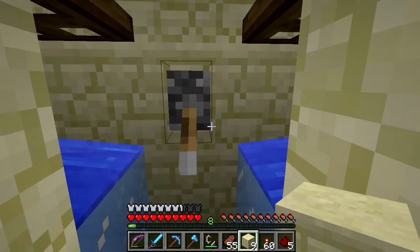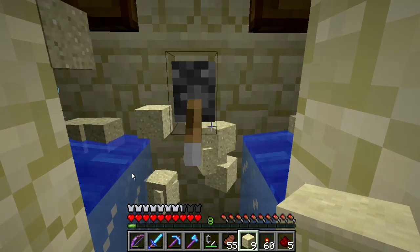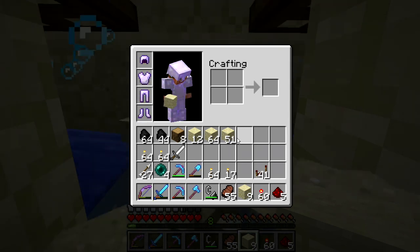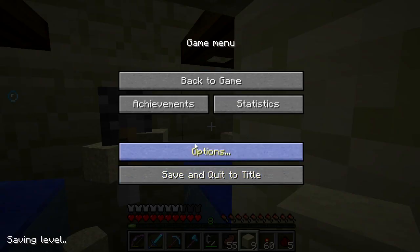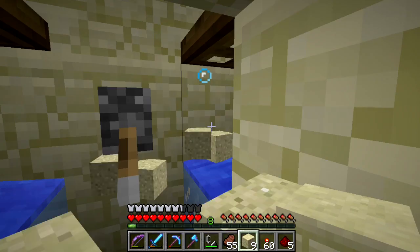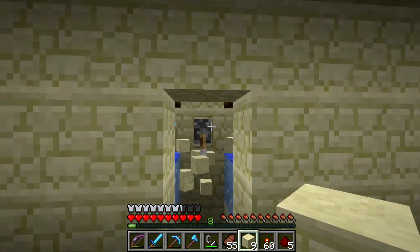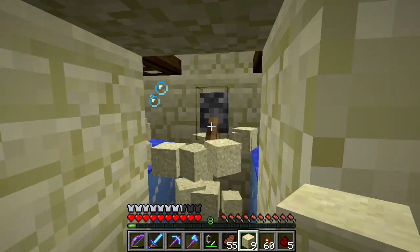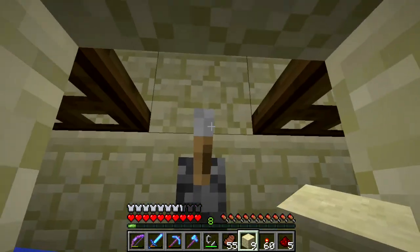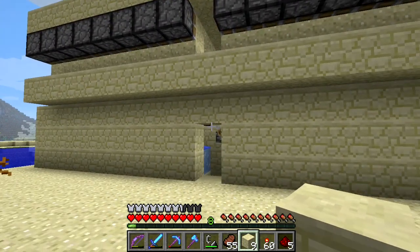And test it out. We're going to flip the switch — and there it goes — sand galore! It's way too loud. There we go — that's it. Flip it off. And that's our sand generator — kung fu out!